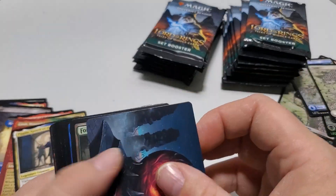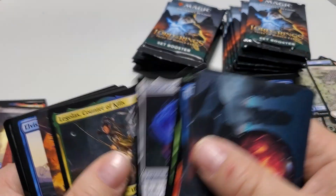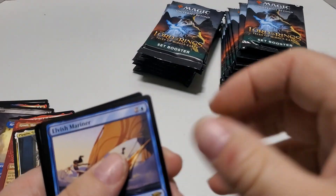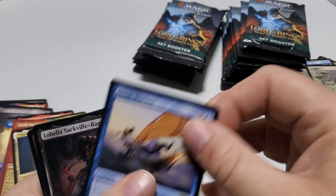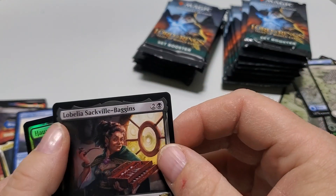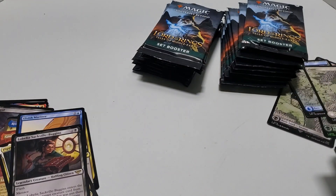Next pack. We've got Elvish Mariner, Rare. The Bella Sackville-Baggins, Rare. And a common foil.